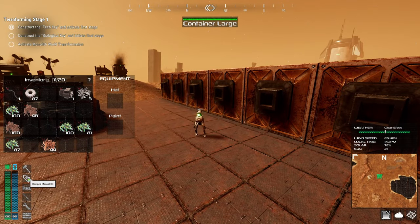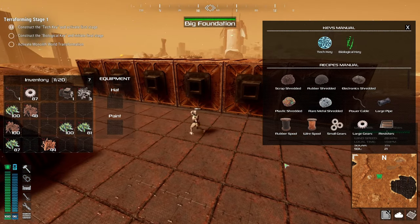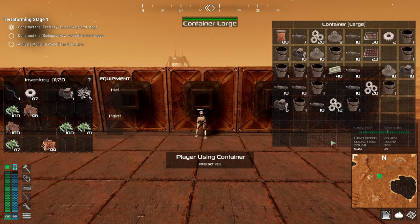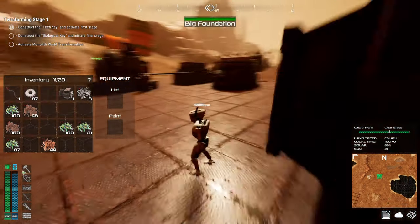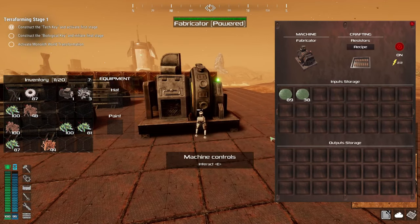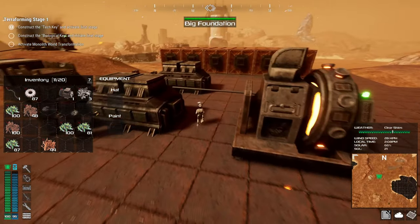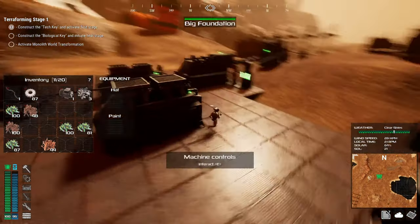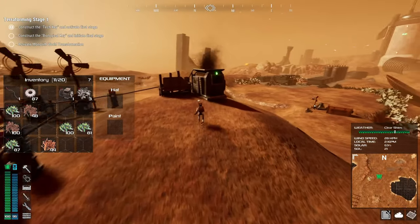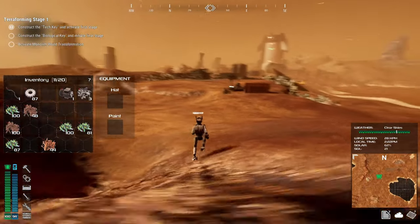Let's take a look at what's next. I'll open up the recipes, working left to right. Next is basic capacitors — we need 200 of those, and we have 23. This time we need steel ingots, copper ingots, and plastic. We're gonna need steel ingots — let's go collect some resources, then come back and produce some steel scrap.